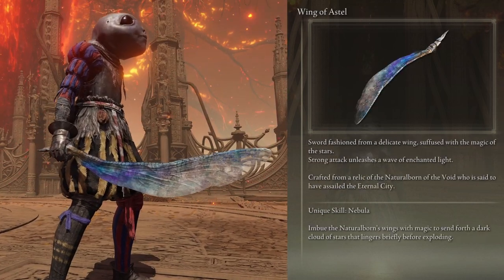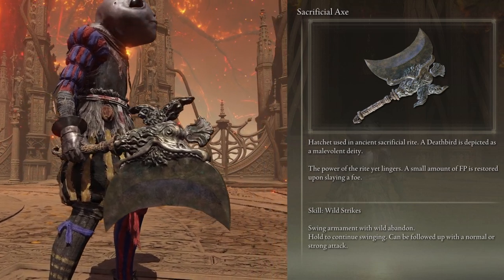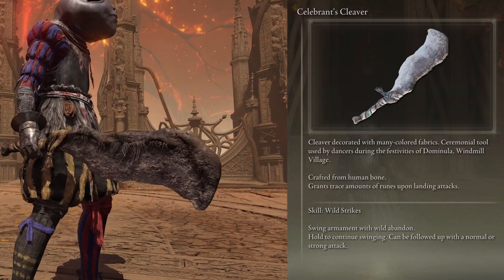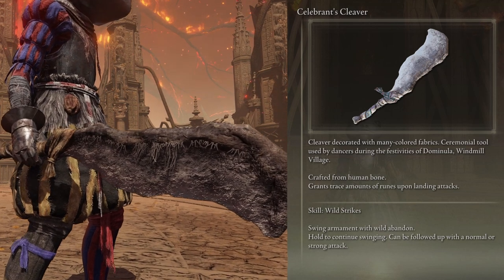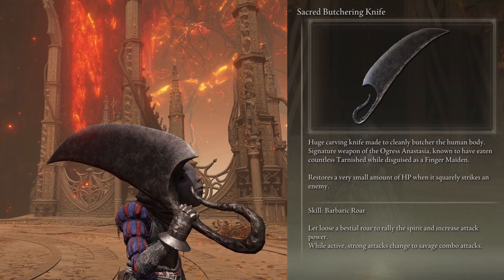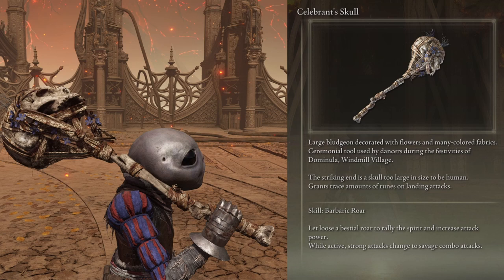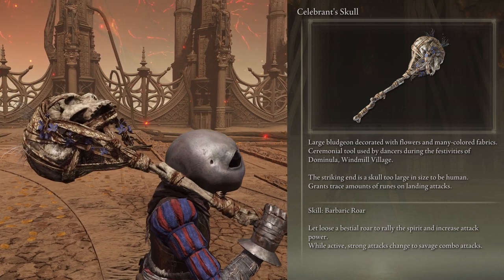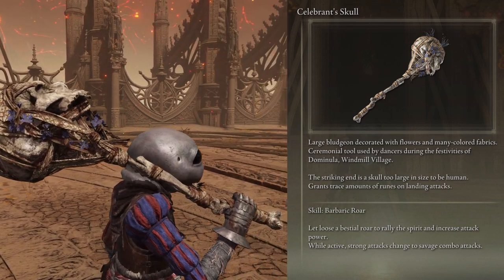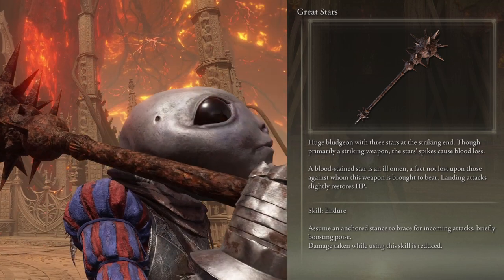Has a unique strong attack. Restores 4 FP upon defeating your enemy. Grants trace amounts of runes back on hit, about 10. Restores 1% of your maximum HP on hit. Boosts critical damage to 115. Grants trace amounts of runes on hit, about 20. Restores 1% of your maximum HP on hit.